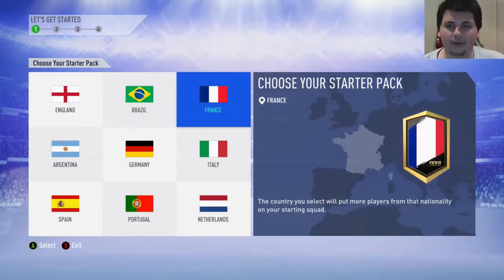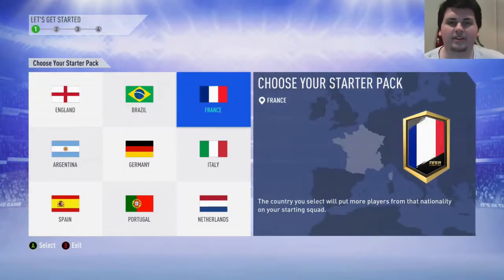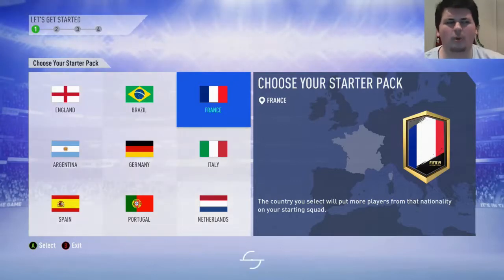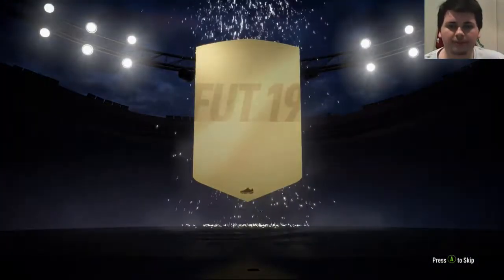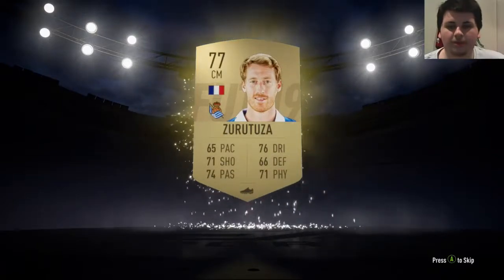I am going to go with France. I usually choose England, but since there is that Compe and the Alessandrini, I am going to choose France as my starter pack. Hopefully we'll just get a whole bunch of Frenchmen. Hopefully some Ligue 1 players to help with the Compe, because you need to win games with Ligue 1 scorers. So our starter pack here is Zuratouza - not a Ligue 1 player. Hopefully one of the goals at least is a Ligue 1 player.